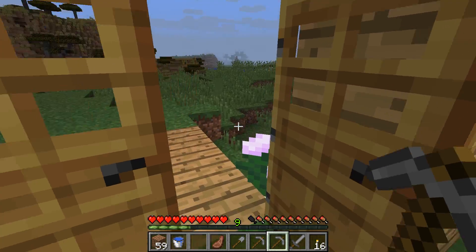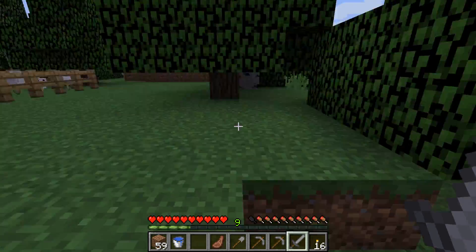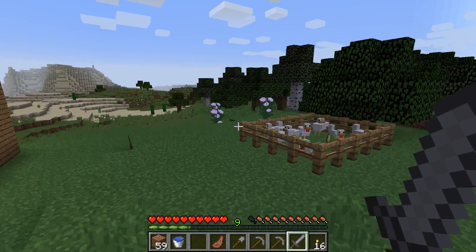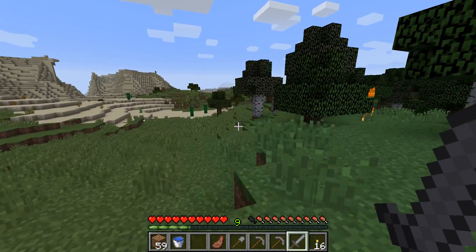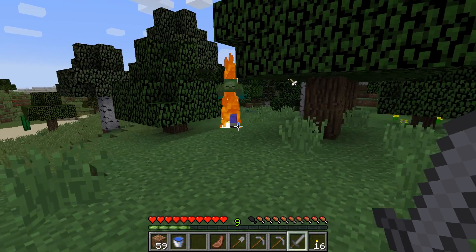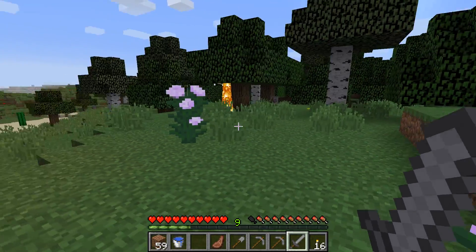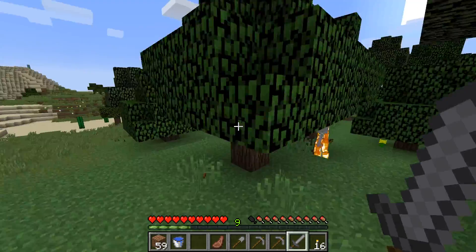If we fall into lava that water bucket might just save our lives. There we go — we were in windowed mode the entire time, sorry about that. There's a lot of skeletons out here — holy crap, let's go take them out.